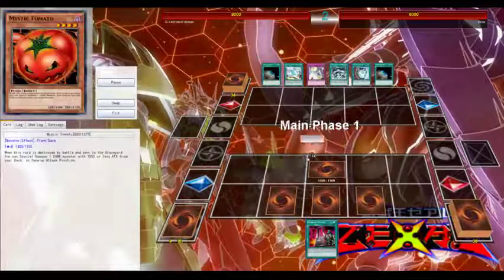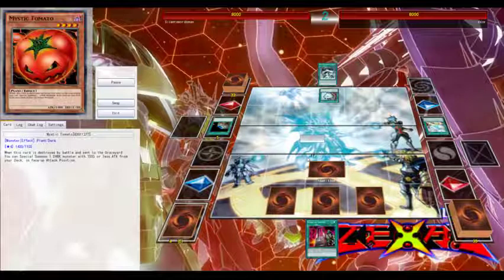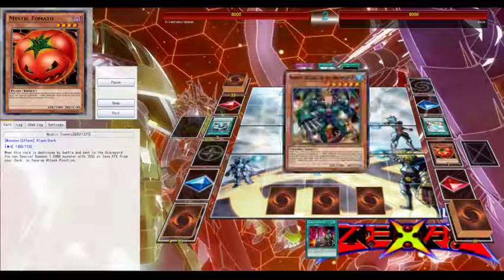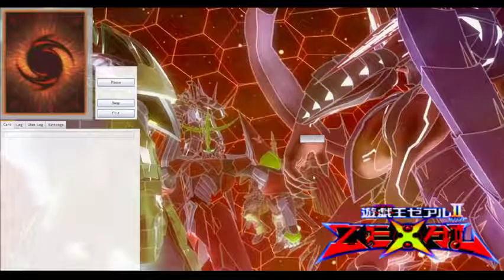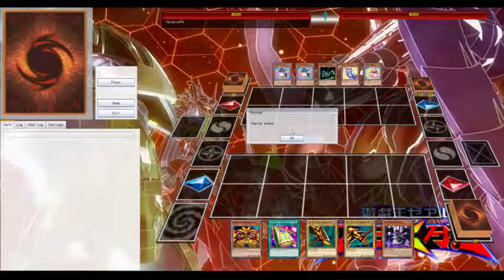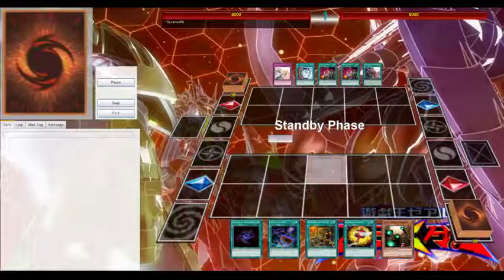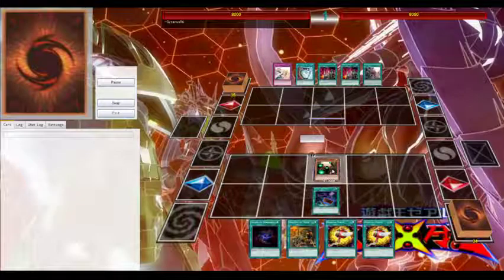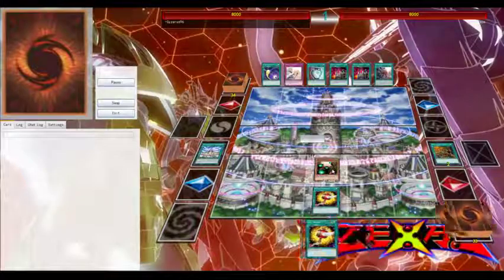There are a lot of decks that can combo with that. Monsters that express themselves easily don't require a lot of materials or normal summons to function, which Cybers uses. You can also continually upgrade your Cybers deck. I recommend using Cybers — it's a great deck. You can get a good core with just a triple structure deck.